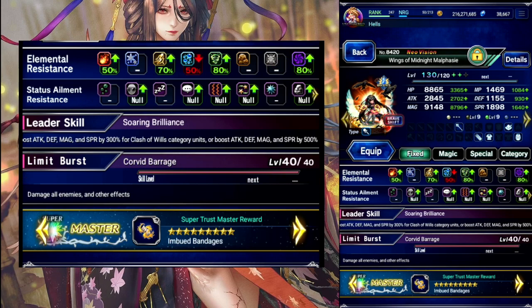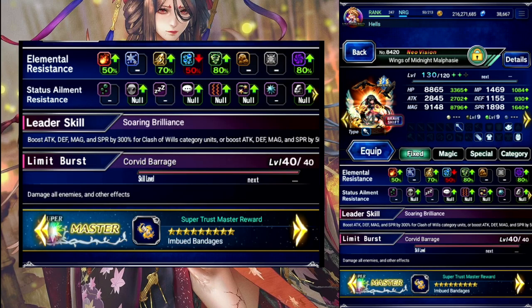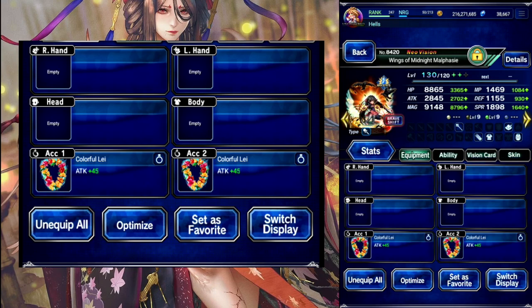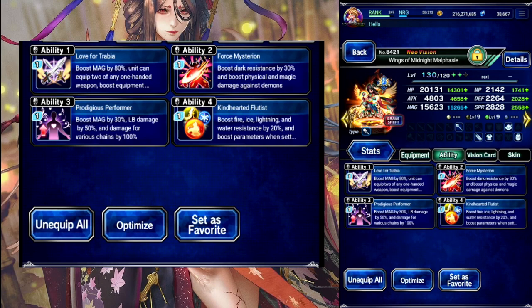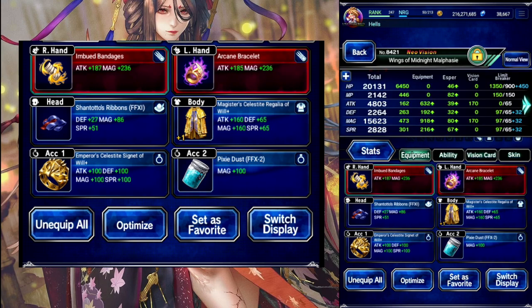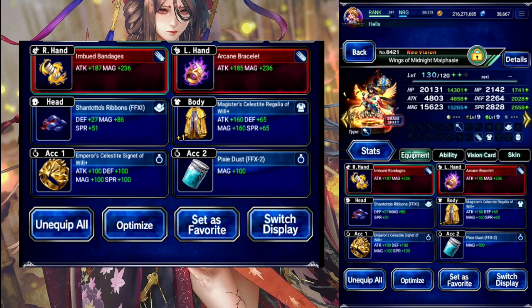We have Malfazie. At base we made her evade with some Fire Resist, and then Shift, LB focus, still a little bit of Fire Resist. 320 on her Demon Killer and 300 Limit Damage.